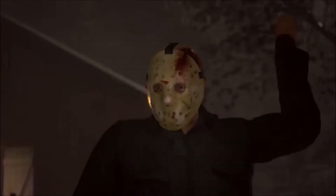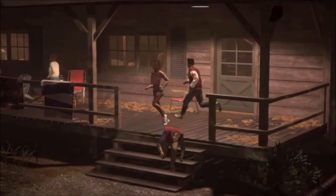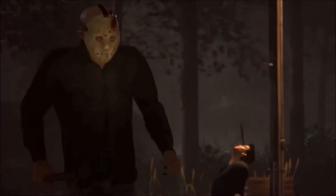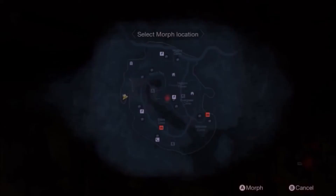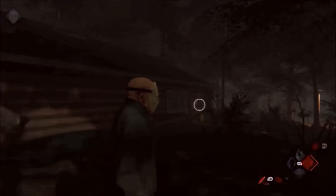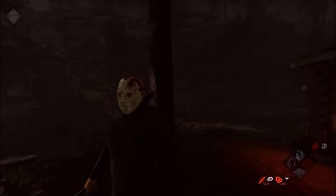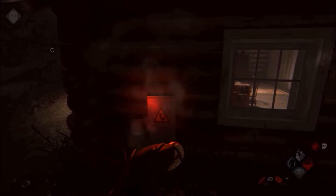Let's go to Higgins Haven and follow Jason as he hacks his way through the counselors on behalf of his dead mother. On spawning into the shack, collect the throwing knives that have been left for you as your mother gives you instruction. Locate the phone icon on your map and immediately morph to the cabin. Place a bear trap in front of the fuse box, collect the knife, and prepare the cabin for your impending encounter with the counselors as they try to put the phone back into operation.